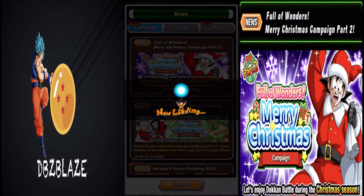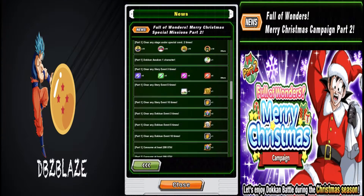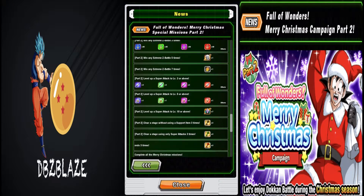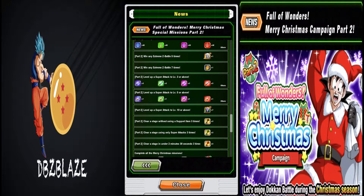So if we go to part two and scroll down — boom, right there. It says level up your super attack to level 10 or above. It doesn't say what kind of characters — it could be any character, so that is very very simple.